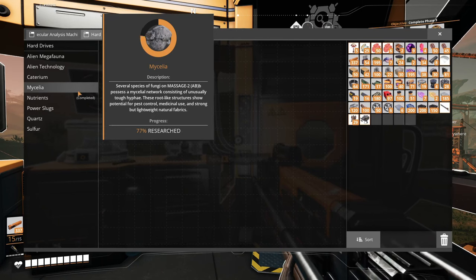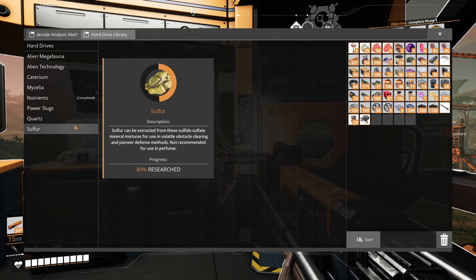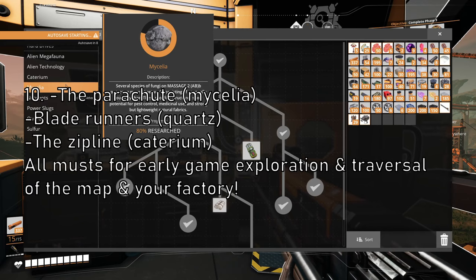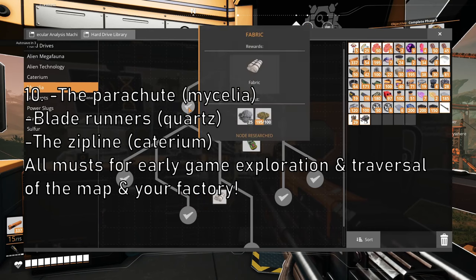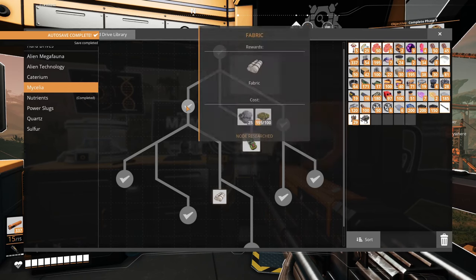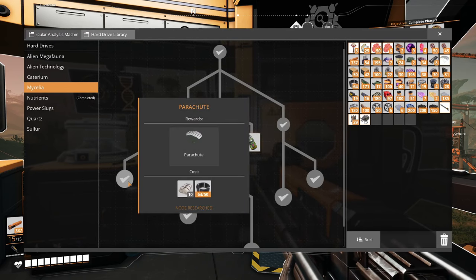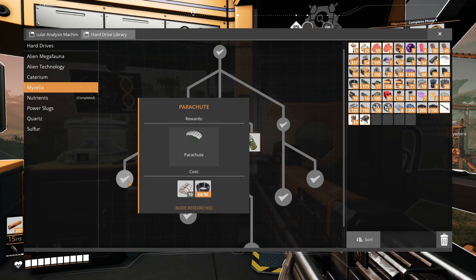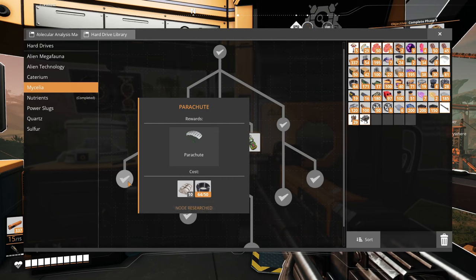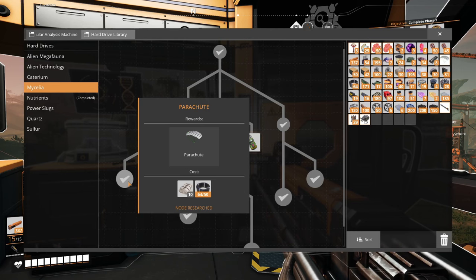Tip number ten: I want to highlight which quality of life upgrades you really want to rush from the very beginning. Mycelia is a huge one because of the parachute — you only need a little bit of fabric which needs a little bit of mycelia and biomass. As soon as you have the chainsaw you can go find some mushrooms. Depending on which starting area you're in they'll look different — they don't always look like mushrooms. They're those growing coral things or those little hexagon half-domes on the ground. Anything that looks like it could be a type of fungus is probably mycelia when you chainsaw it.